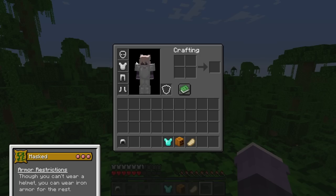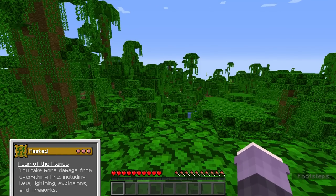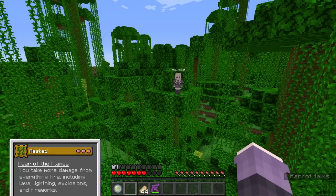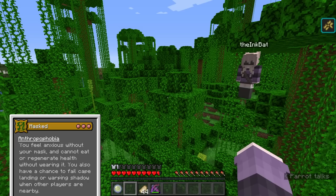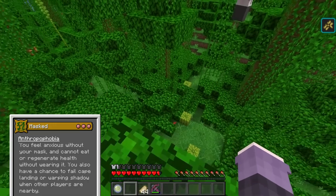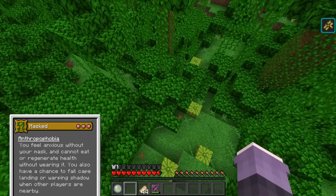You're restricted to iron armor and can't fit anything in your helmet slot. You take twice as much damage from everything: fire, being in fire, on fire, in lava, by lightning, on magma blocks, both player and non-player explosions, and fireworks. You also cannot regenerate health or eat without putting on your mask. When there's a player within a seven-block radius, you get a bad luck effect, and there's a slight chance of failing your warping, shadow, or cape landing abilities.